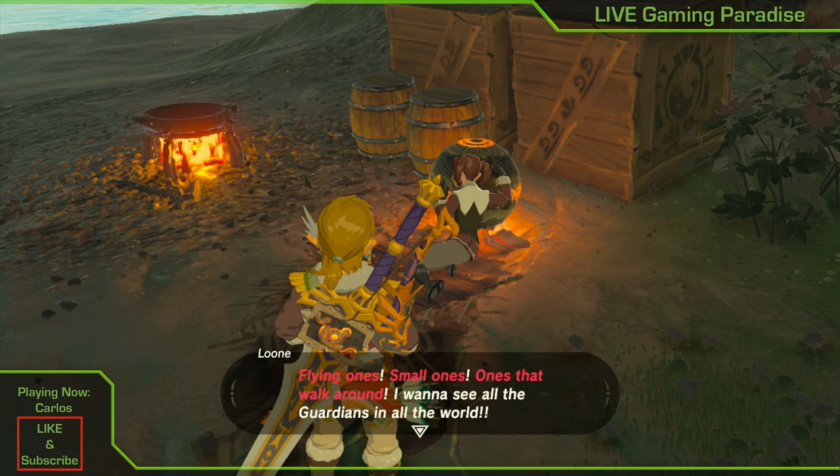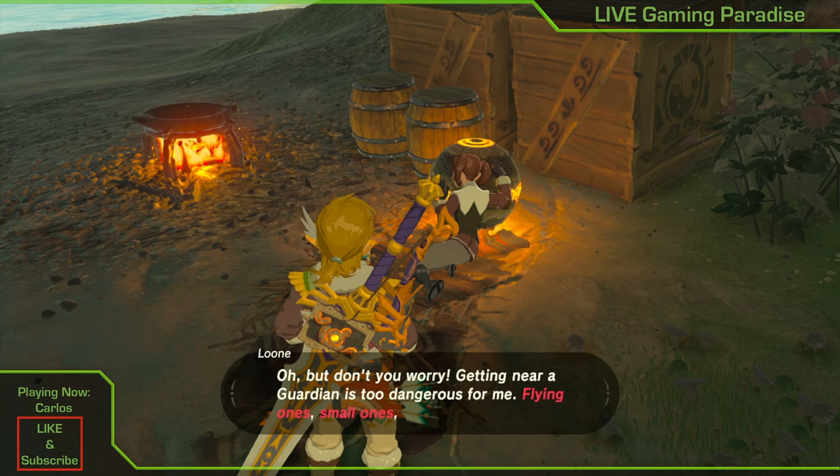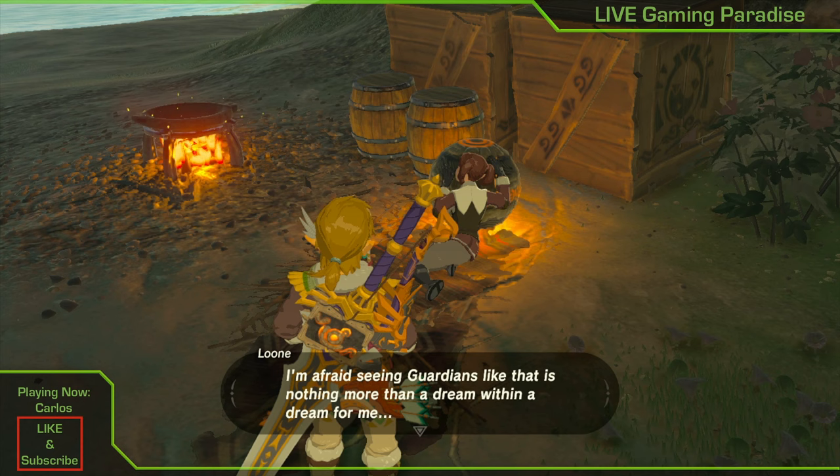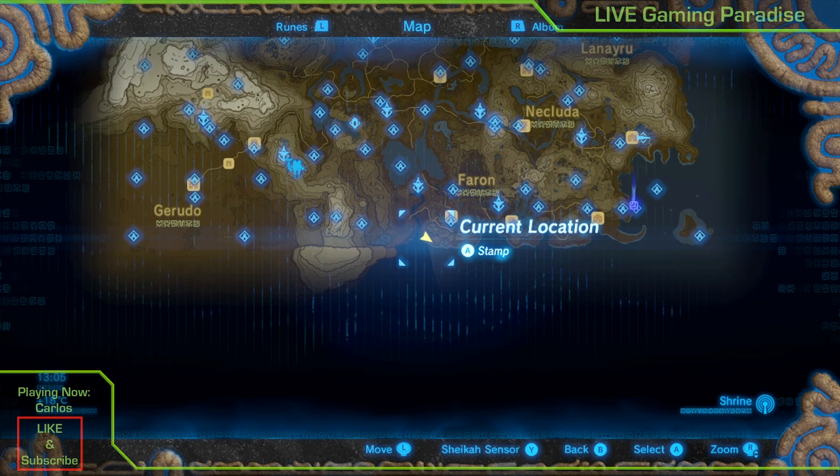Your mission is to be a photographer in this shrine quest. You have to go around and take photographs of live guardians. Some of them you can find from the top of towers, which is much easier and safer, but others you have to find inside proper shrine quests — a modest, minor, or major test of strength.